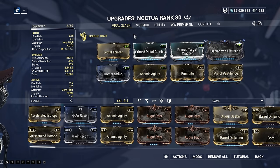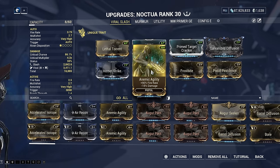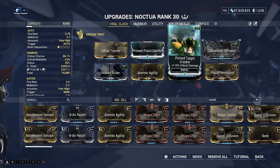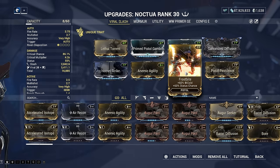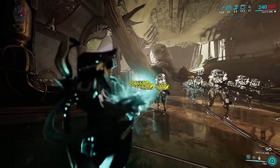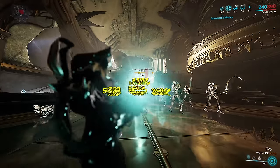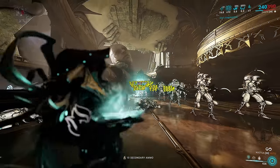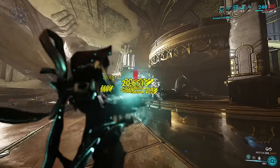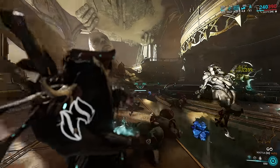Noctua counts as a secondary weapon and we have three builds I recommend depending on the content you're doing. First is a Viral Slash build running Hornet Strike for damage, Anemic Agility and Lethal Torrent for fire rate and multishot, Galvanized Diffusion for more multishot, Prime Pistol Gambit and Prime Target Cracker for critical chance and damage, then Frostbite for cold and Pistol Pestilence for toxin to produce viral damage. Viral damage increases slash proc damage, which deals directly to enemy health through armor or shields, making it great in high level content.